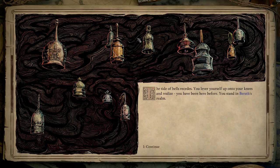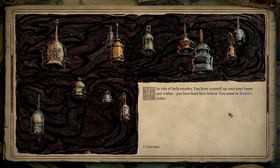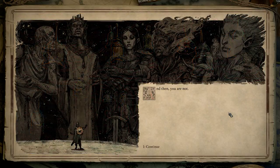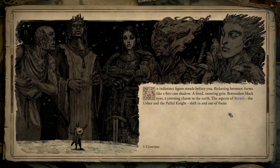You lever yourself up onto your knees and realize you have been here before. You stand in Bareth's realm — god of death. You are alone. And then, you are not. An indistinct figure stands before you, flickering between forms like a fire-cast shadow — a fixed, taunting grin, bottomless black eyes, a yawning chasm in the earth. The aspects of Bareth — the Usher and the Pallid Knight — shift in and out of focus. And at their back, four indistinct shades hover. You feel an eternity stretch out behind each of them, reaching back to places so distant and yet so near you cannot comprehend their size.